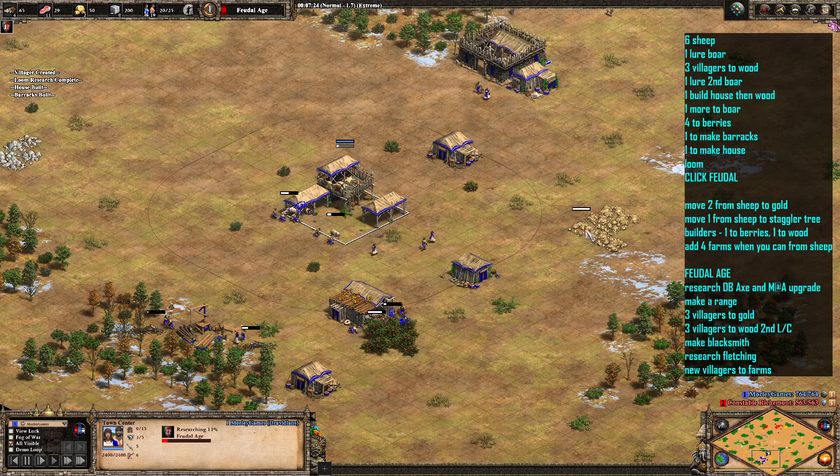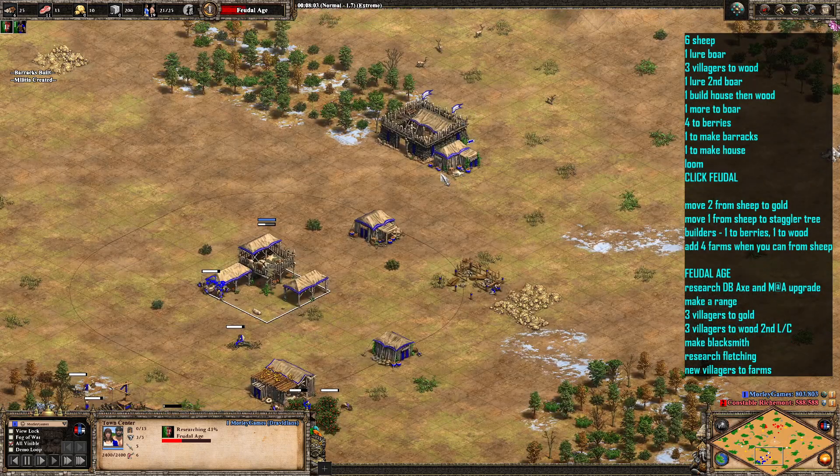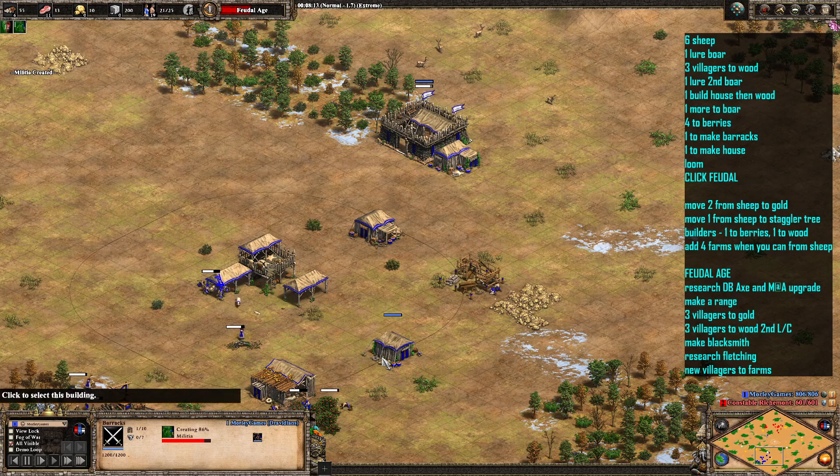As soon as you've clicked up, we're going to send 2 over to gold and one over to straggler trees. Then those 2 villagers we're going to split — one's going to go over to berries, the other one's going to go over to wood. If you can, start adding some farms in as that would be really beneficial. You might not be able to get your mining camp straight away, so just wait until you've got enough gold for that, but it should be absolutely fine and shouldn't impact the production of the militia.